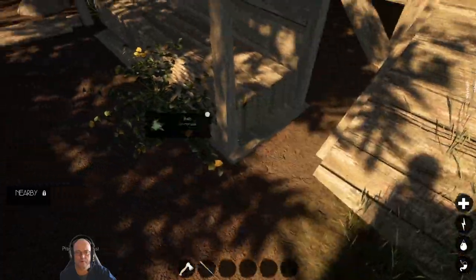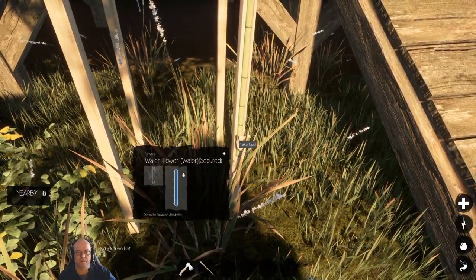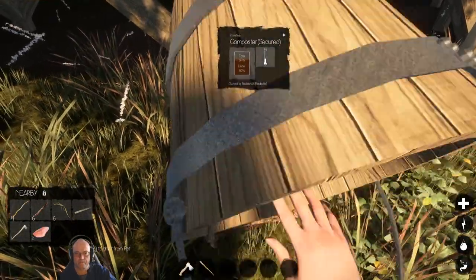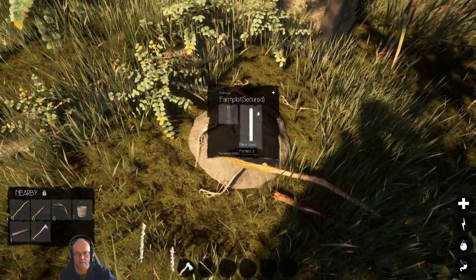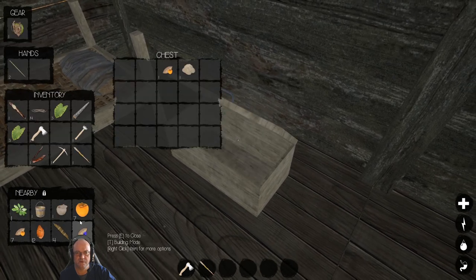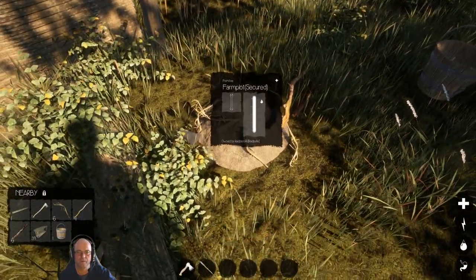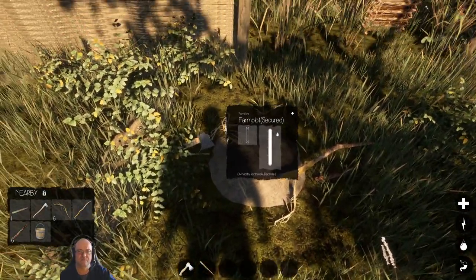Got any water in there? Yep. Let's fill you up if we can. Irrigate. You can pop down there. Fertilise. Okay, still got seeds in here — one left. Place seed. Someone said press Shift in the comments when you're looking at this — it still doesn't seem to do anything.